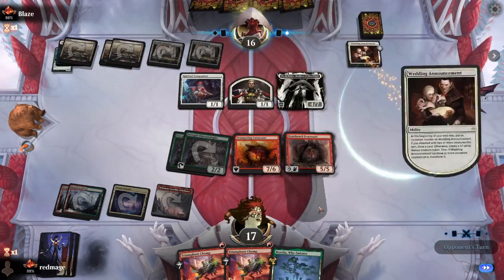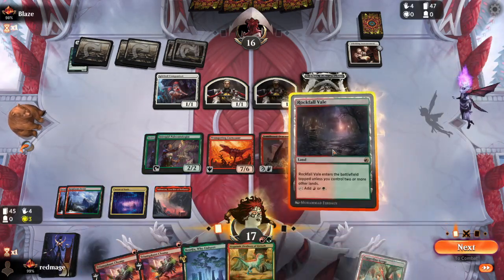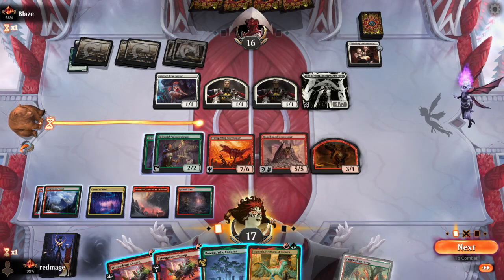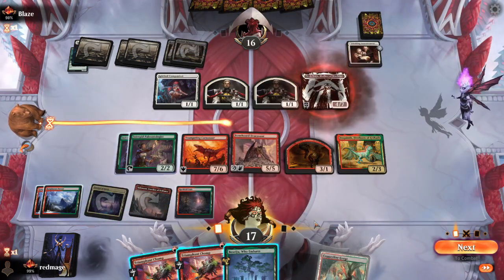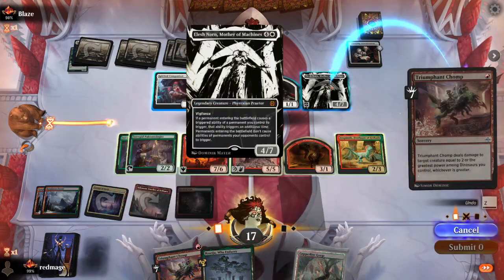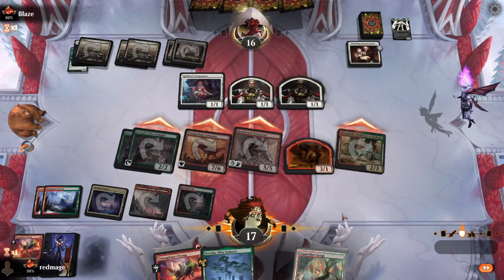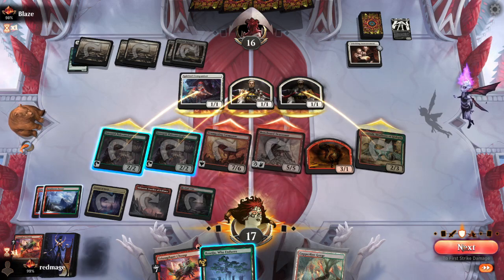We're going to get a ton of value after the Dracosaur. No reason to play the Copperline Gorge. I guess we just Enskenth so we can attack with everything. That's a huge mistake — wow. It doesn't matter that much now, but that's rough. That makes it look like they have a Wrath, which is unfortunate. We're going to set a stop in their second main phase so we can get rid of their announcement before it goes off.